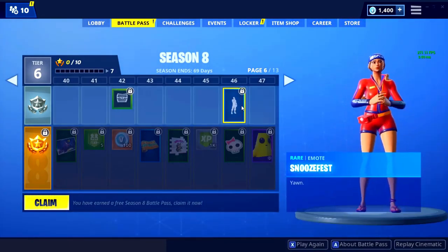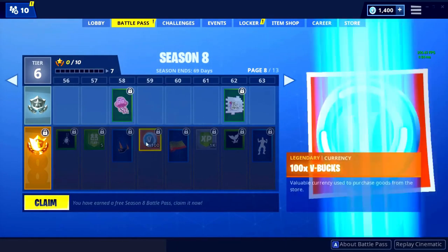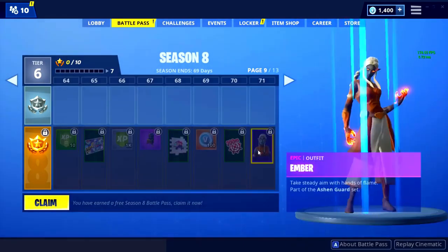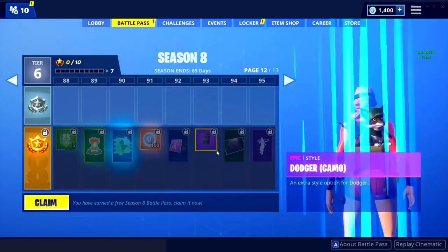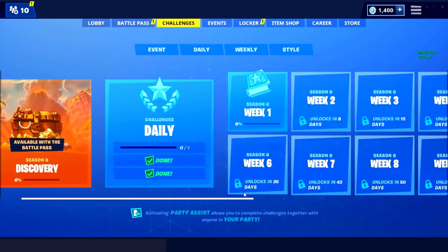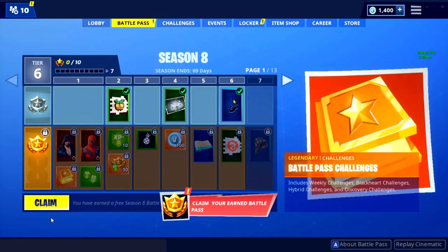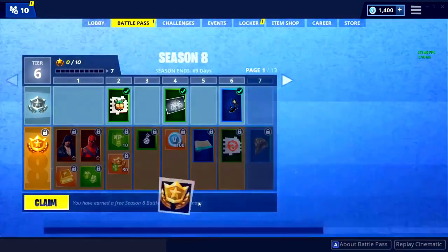There are some cool items in here. There's something for 200 V-Bucks I like, and then the banana skin — that's literally what I wanted, let's go! There's also a really cool guy at a later tier. The tier 100 skin is pretty cool as well. For challenges, it's completely different — Week 1 has visible pirate camps available with the Battle Pass.